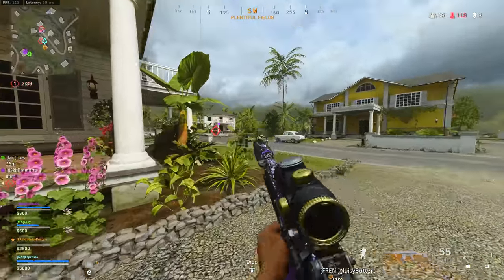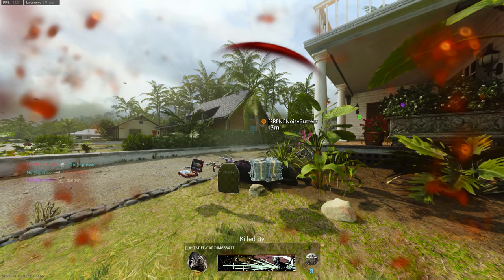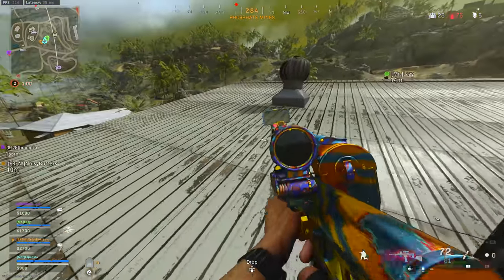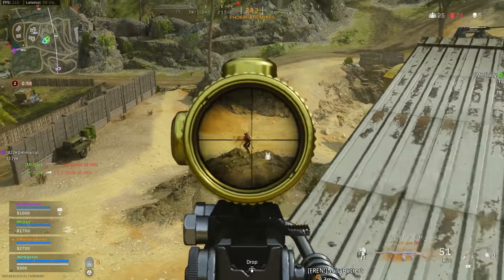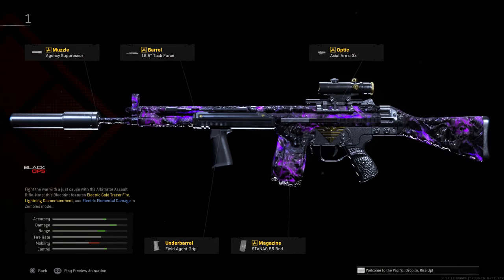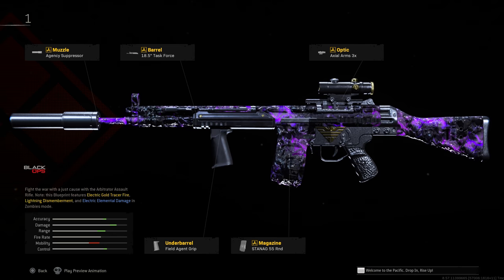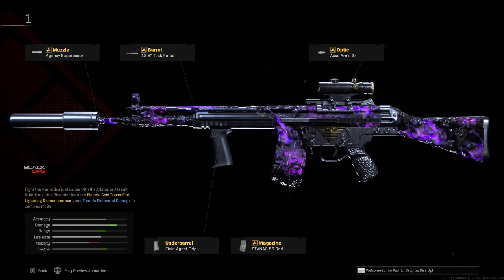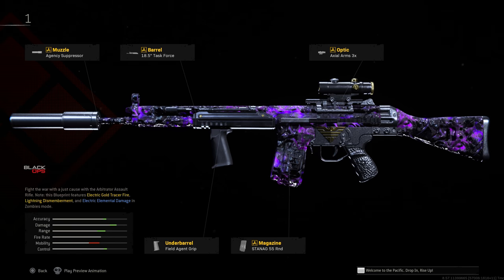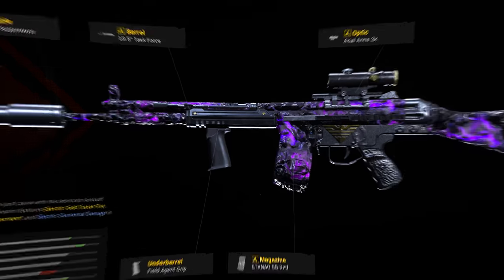Another rifle that's been a blast to use is the C58 — kind of the Cold War version of the AMAX. The EM2 is still viable but might just be on the outside looking in of this top 10. The C58 is a little easier to control and has more mobility. The build: Agency Suppressor, Task Force Barrel, Axle Arms 3x Optic, Field Agent Grip, and the 55-round magazine. You just need to know how to control that weapon bounce and recoil.